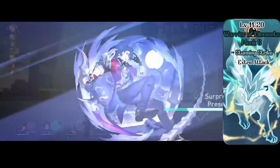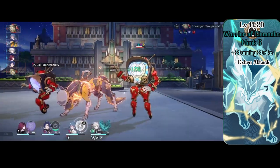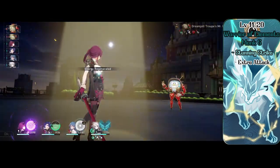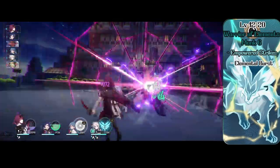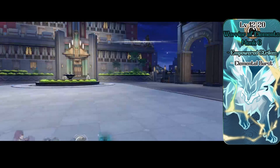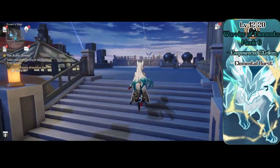At level 5 Monk, Faischau gets Stunning Strike and Extra Attack. Stunning Strike lets her spend a focus point to try and stun the target — even if they resist, their movement is halved and the next attack against them has advantage. Extra Attack doesn't matter much since she has Thirsting Blade from Warlock. Level 6 Monk is Faischau's last Monk level and grants Empowered Strikes, making all unarmed attacks deal force damage, and Elemental Burst, which summons a giant sphere of elemental damage forcing enemies to save or take damage, half on success.